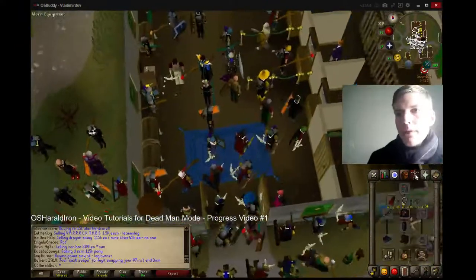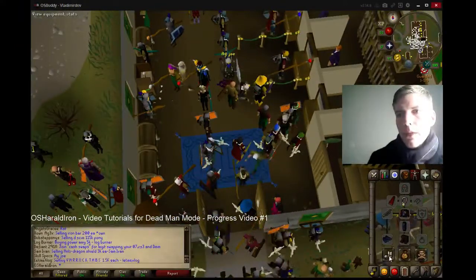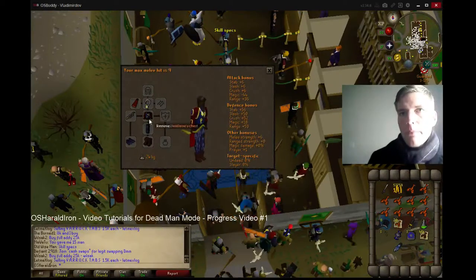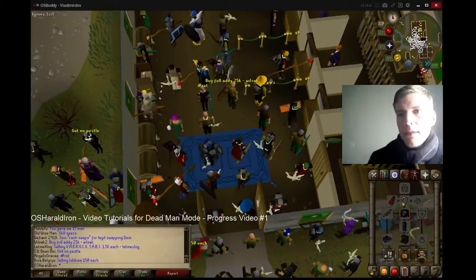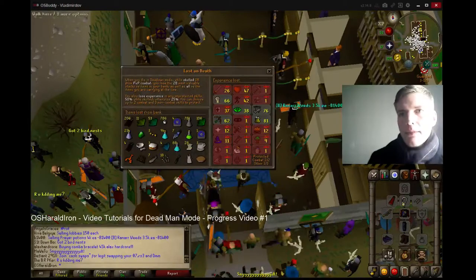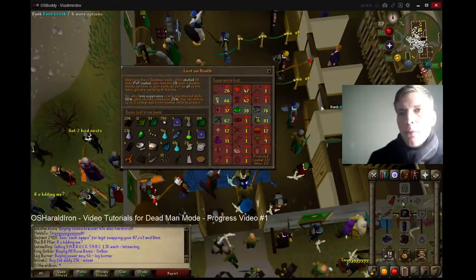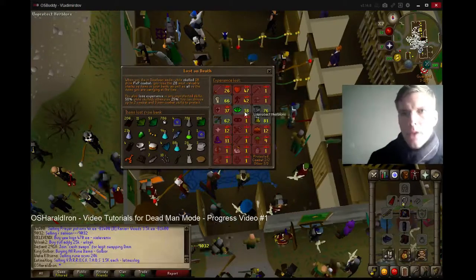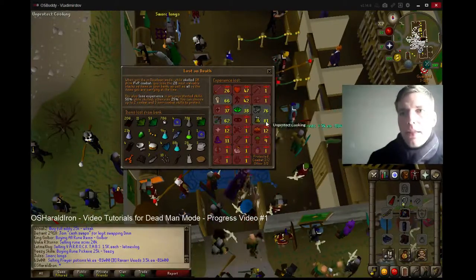I'm going to start right over here in my Equipped Items tab. Basically I've just got the basics set up — the Deadman Chest and stuff. I'm going over here to my Protected Skills. Right now I'm working on Ranged, Strength, Herblore, Fishing, and Cooking.